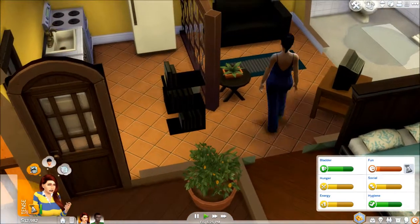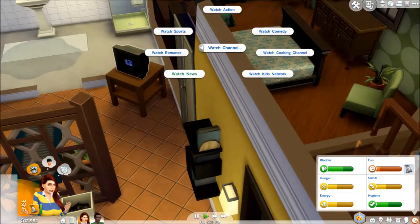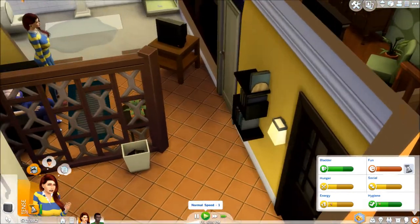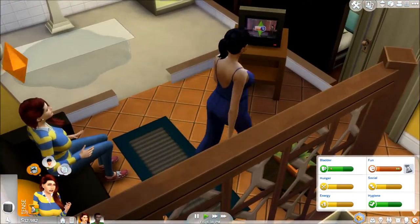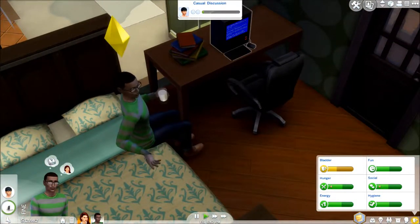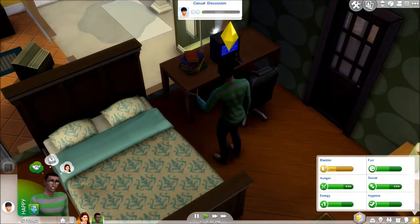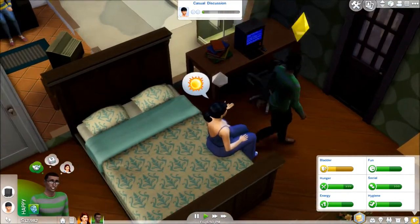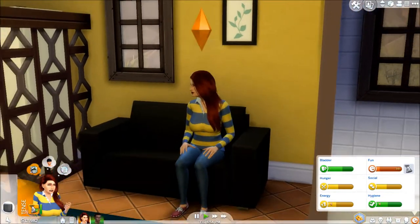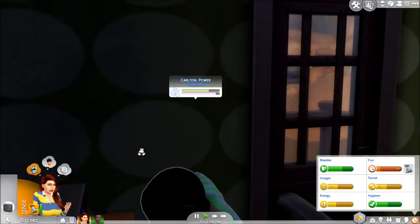Oh my God, the chick broke our computer. I hate letting people in my house. Alright, watch the news — maybe it'll help with fun. I don't know, it might make her depressed too. Yeah, she's not having any of that. Alright, we've got to fix this computer. This chick just comes in and breaks her stuff. Repair! Alright, so Tyler's struggling right now — yeah, she's real upset. Poor Tyler. And we've got Carlton here fixing up the computer, as he should.